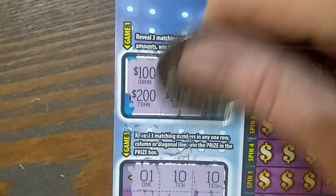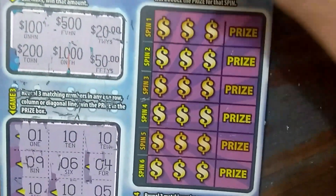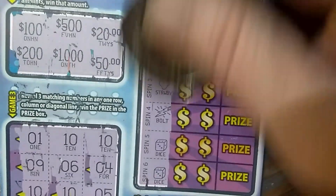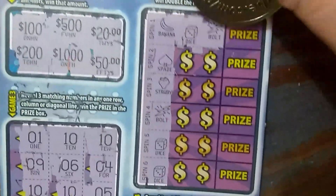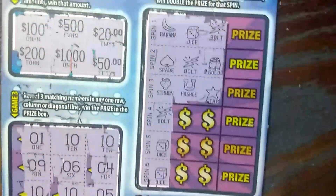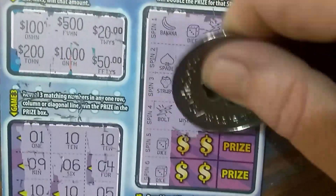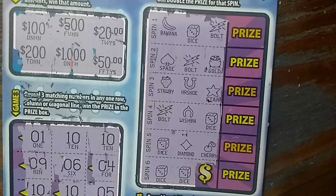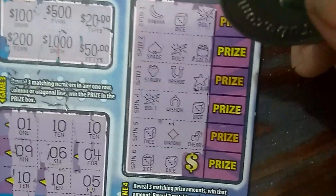Let's do this little reveal here: 100, 100 and 200, 500, 1,000, 20 and 50, and this one. Last chance to win on these tickets. We have a banana, dice and bolt, spade, bolt, and pot of gold, strawberry, horseshoe, star, bolt, wishbone, dice, dice, diamond and cherry, dice, dice. Oh boy. Seven would be nice. Dice would be nice. A match would be nice.